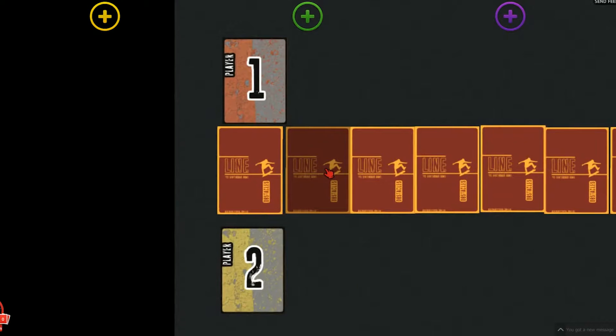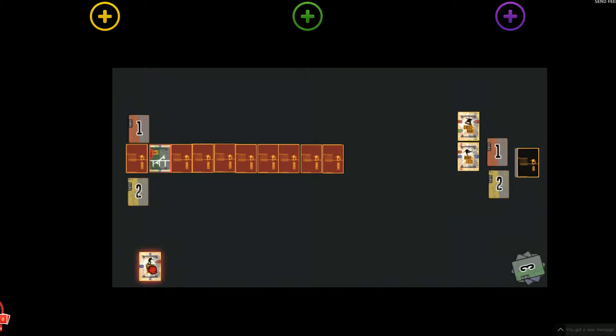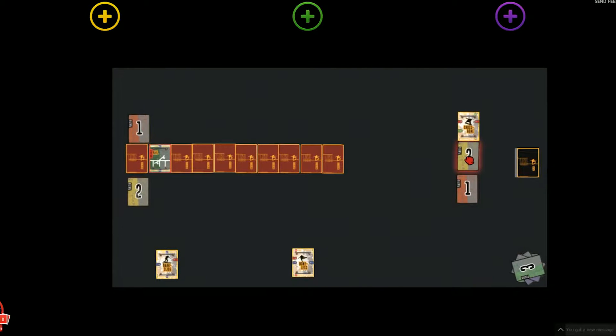On the other side, turn over the first obstacle card. Player one will then choose one of the trick cards. In turn, they will replace that card with their numbered identity card. Player two will then choose and replace with their identity card. This determines the order in which players draw trick cards for the next round. The remaining trick card gets put in the discard pile.